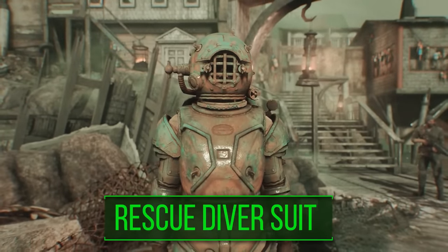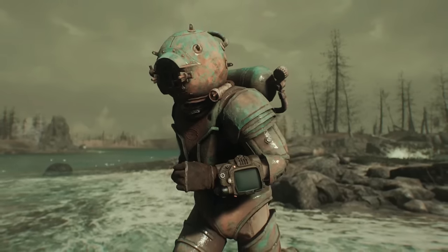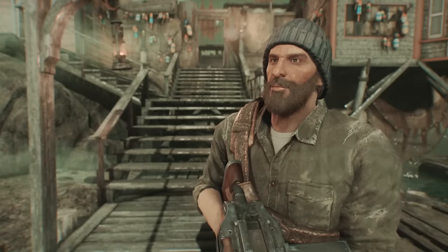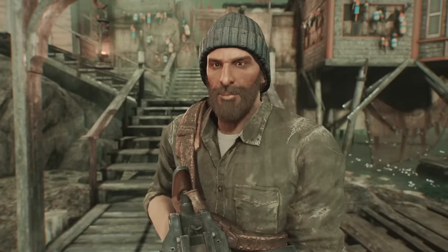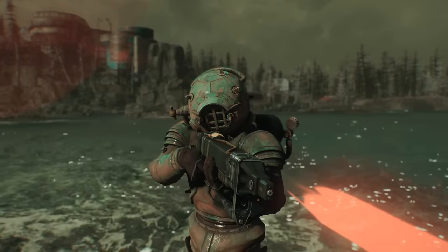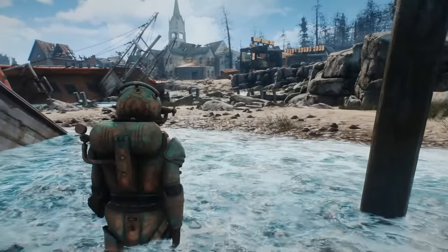Instead it's meant to protect you from good ol' H2O — and look pretty great while doing so, if I do say so myself. The Rescue Diver Suit is, well, exactly what it looks and sounds like: a diver suit that can be earned from Captain Avery after completing the Far Harbor faction quest, Changing Tide, which sees the player assist the citizens of the town in beginning to push back the fog and helping out in some more minor miscellaneous tasks. From a stats perspective, it provides only 10 ballistic and energy damage resistance, but sports a pretty strong 250 points of rad resistance.